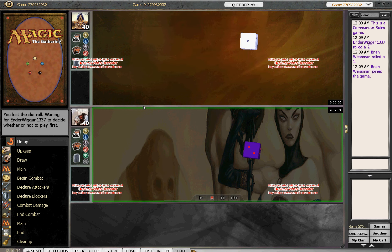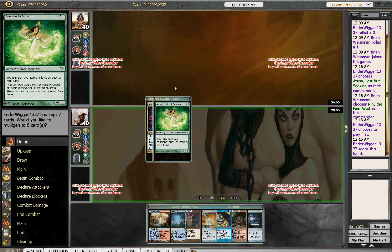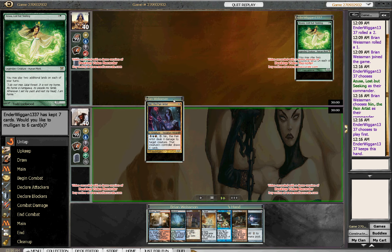It's been a while since I've recorded a game, but I figured this one was interesting enough to record — not so much that it's particularly close, but it's a very good demonstration of how a control deck plays the containment game. I'm playing Nin against Azusa, with him going first.